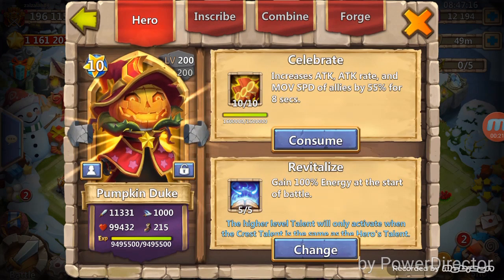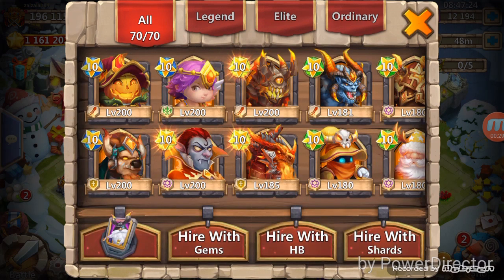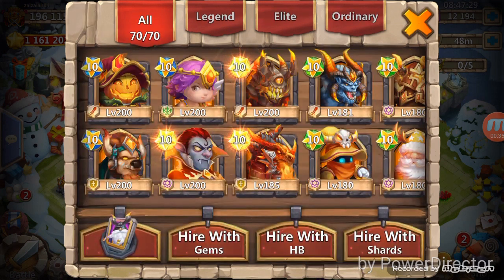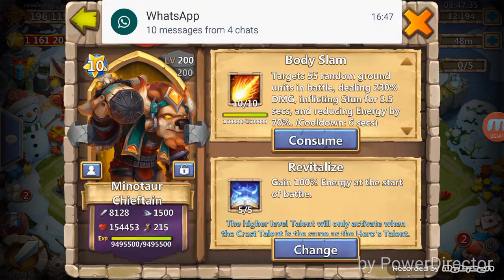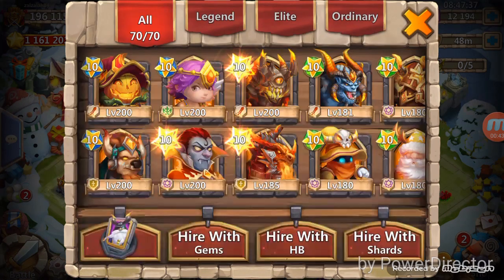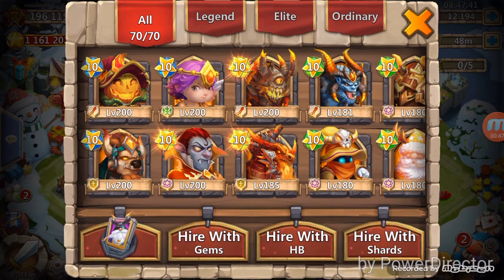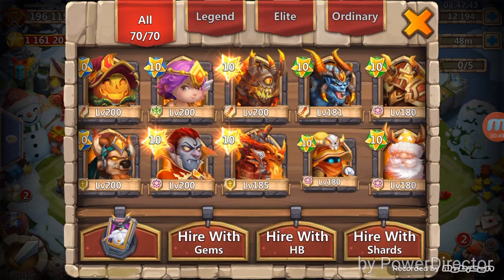First we'll go through PD. We are using five out of five Revitalize on PD. We maxed him up and evolved him two times — this is a double evolve on PD, and he's reached level 200. I also did the double evolve on both Minotaur and Cupid and they have also reached level 200.